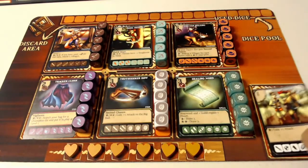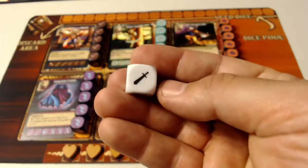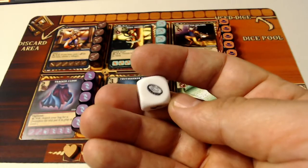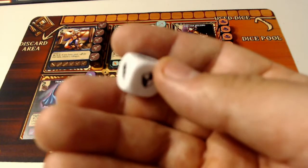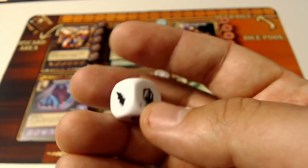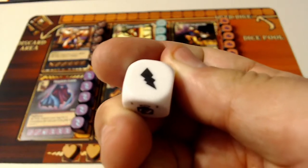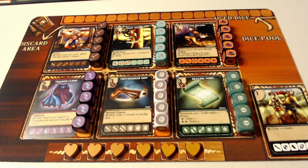These four energy types are used to purchase different dice through the game. The energy types include attack, specials, defense, and magic. To be eligible to recruit anything from your loadout, you need to have at least one of those energy types go towards the purchase cost.